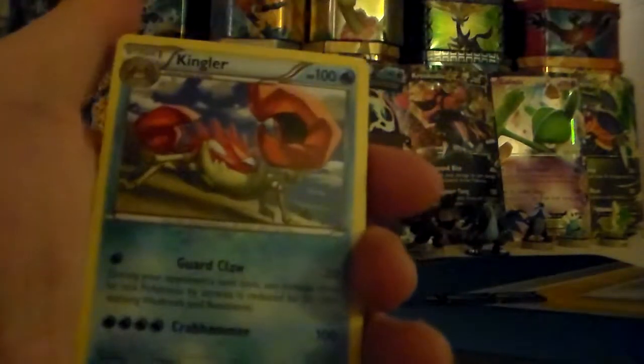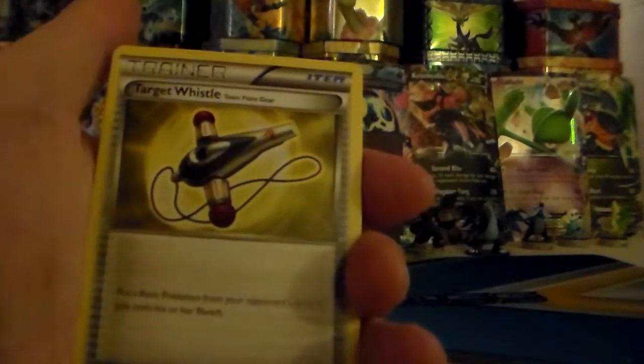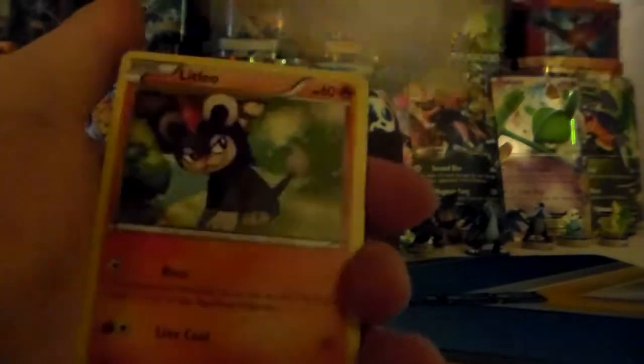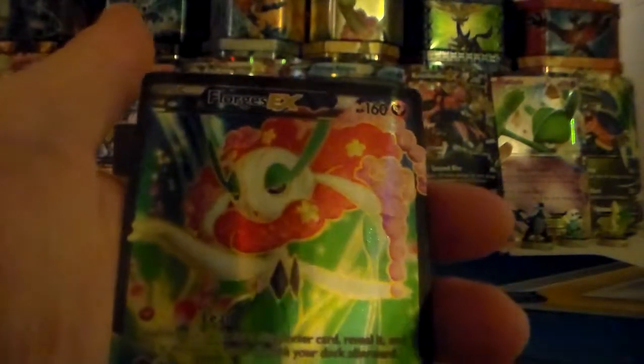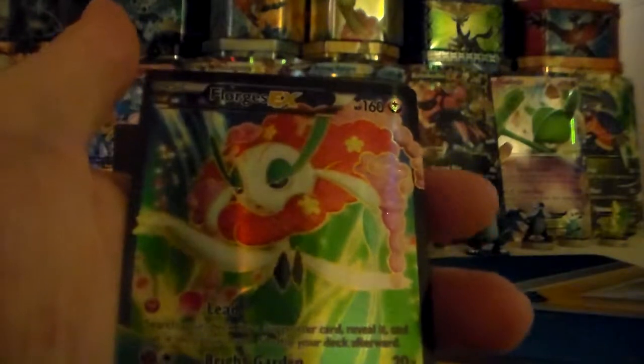Golbat, Kingler, Target Whistle, Litilio, Murkrow, Poochina, Bunnelby, Krabby, Explod — reverse holographic — and then a Florges EX Full Art. Now we're talking! Just one in full art and we got one — that's awesome.